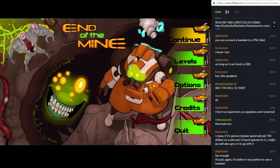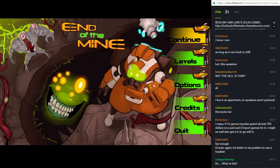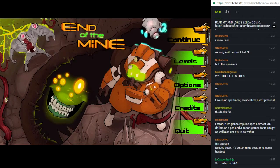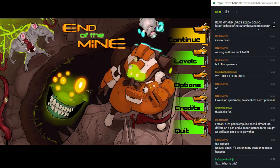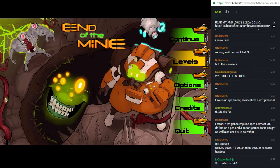Welcome back to another Demos for Devs. Today we're looking at End of the Mine, sent to me by the developers with a download code a couple months ago. The best way to describe it is like Dead Space via Mega Man — it's a 2D platformer.